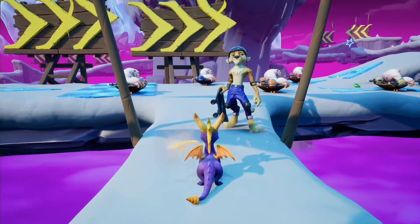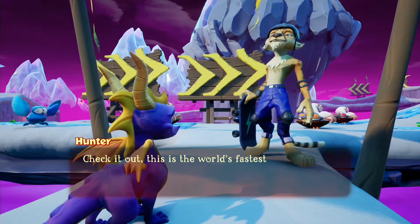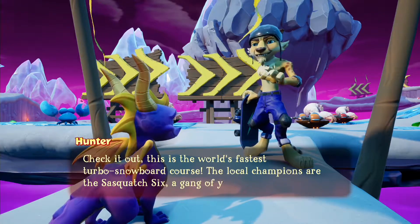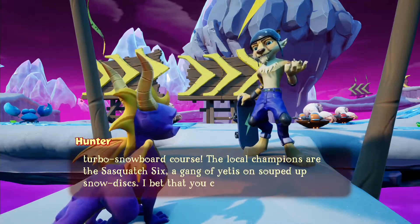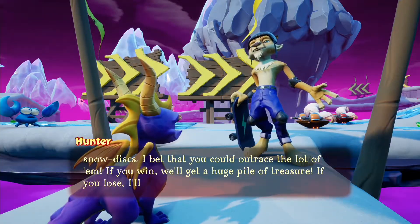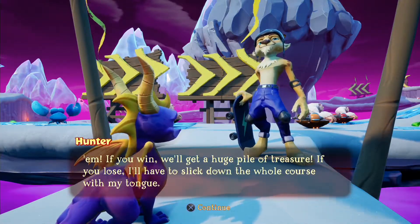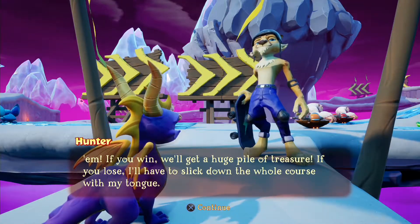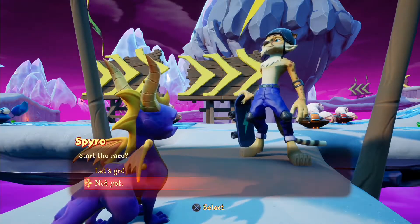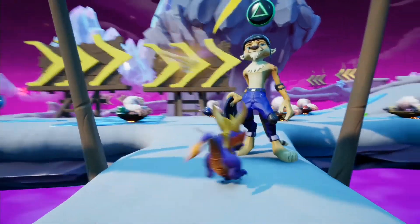This one's the infamous one — this is what causes a lot of issues. Check it out. This is the world's fastest turbo snowboard course. The local champions are the Sasquatch 6, the gang of yetis on souped up snow discs. I bet you could outrace the lot of them. If you win we'll get a huge pile of treasure, if you lose I'll have to slick down the whole course with my tongue. This isn't easy, and it's actually a little bit more difficult in the Reignited version due to — you guessed it — momentum.